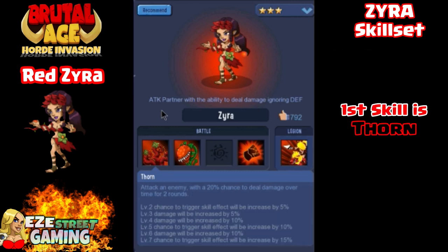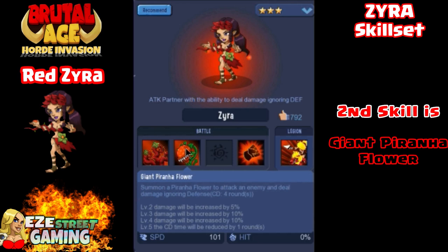Her first skill is called Thorn. Thorn is when she runs up and it looks like she hits him with a vine or something — she attacks the enemy and has a 20% chance of dealing damage over 2 rounds. As you level her up, this is a pretty brutal attack. Now, all of her attacks are 1 player vs 1 player.